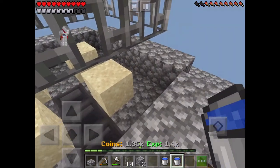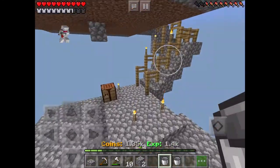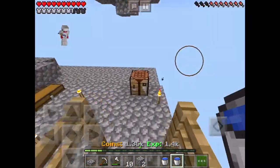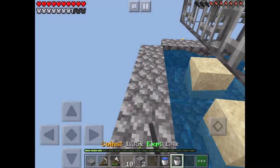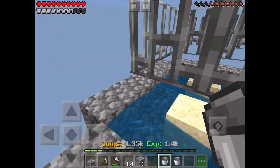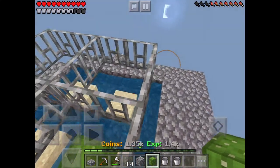Okay, so now you need to put water in all of the four corners. The purpose of the water is to sweep all of the cacti right into the middle right there, where the hoppers are. And now for the tricky part — I only have two cacti, so I'll need to buy some more.